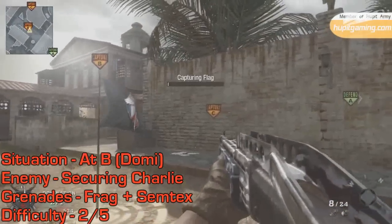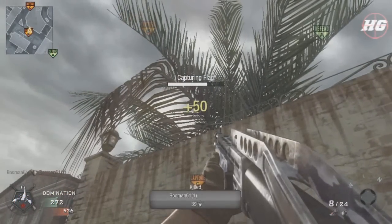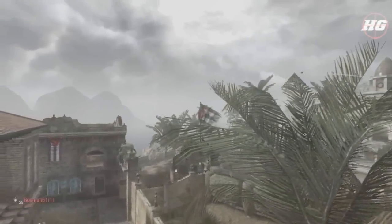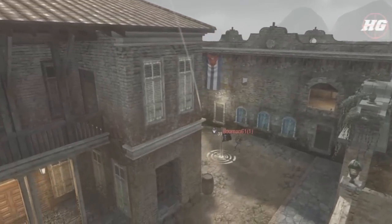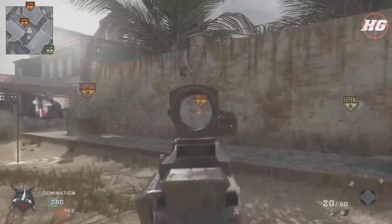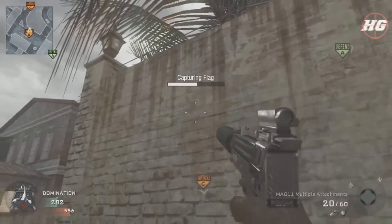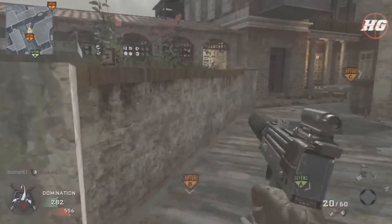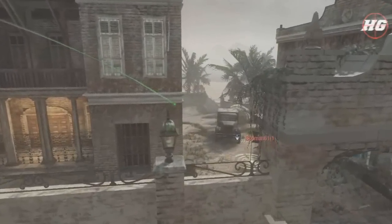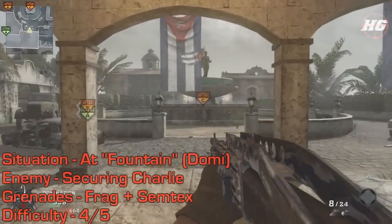Now we can start nading C. If you're at the B flag, use it as a direct marker — stand on it, line up with C in the thick of these leaves, then run, jump, and throw after two blinks. This option is open to semtex too: directly from the B flag, aim in line with C in the thick of these leaves, then run, jump, and throw.